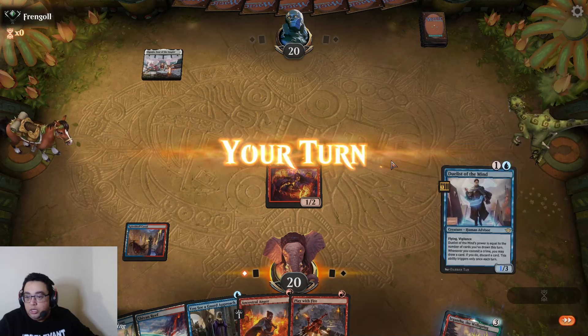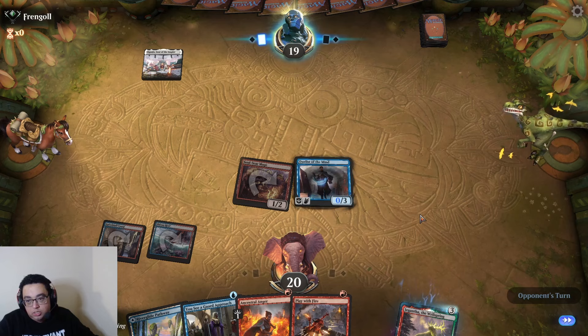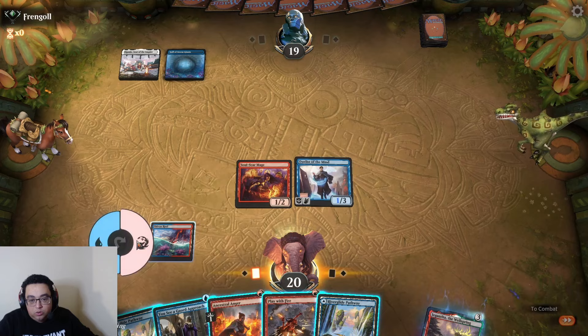Given we drew the Duelist, let's drop it into play. Really interested to see how this card plays. No threat from them here — this looks to be a blue-based control deck.